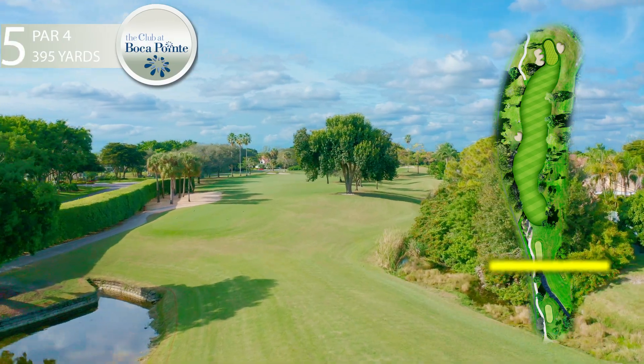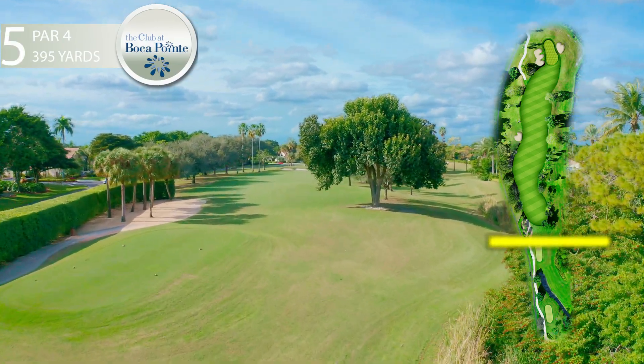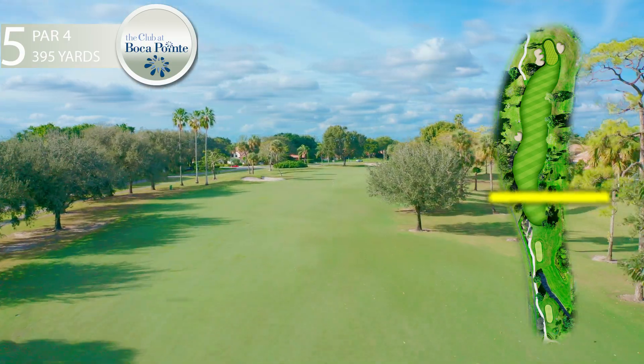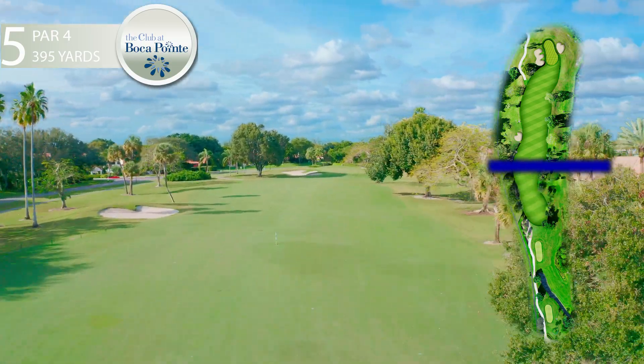The fifth hole is a slight dogleg right par 4. The fairway is bordered by a fairway bunker on the left and trees on the right. A tee shot down the left center of the fairway is ideal.